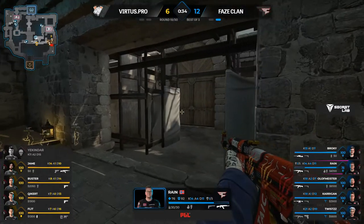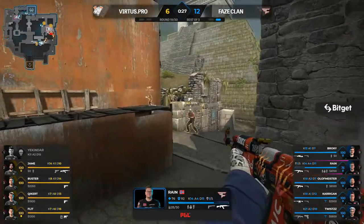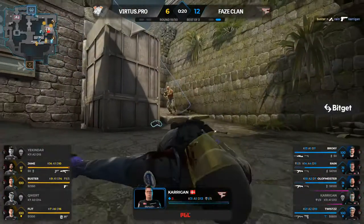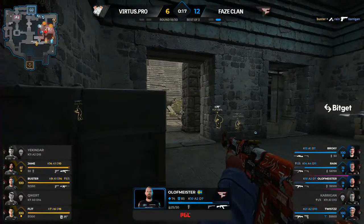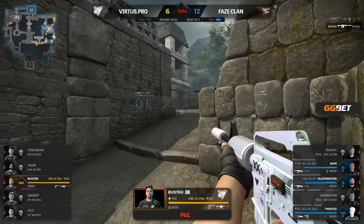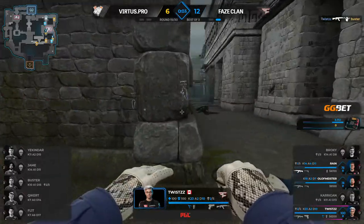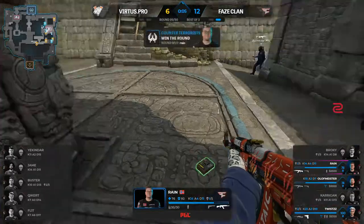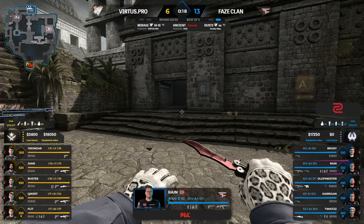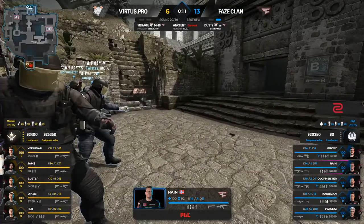Rain's in a controlled position — probably gets two if they challenge this, but VP may be putting all the bodies towards the site up the ramp. Rain finds a timing — there he goes! He's got support, Carrigan's there, and olive sitting in ruins. Buster defending the flank for now but olive and rain in a good position. FaZe Clan moves to 13 — three players surviving, all with AKs. That bomb plant will actually give Virtus.pro that extra buy round.